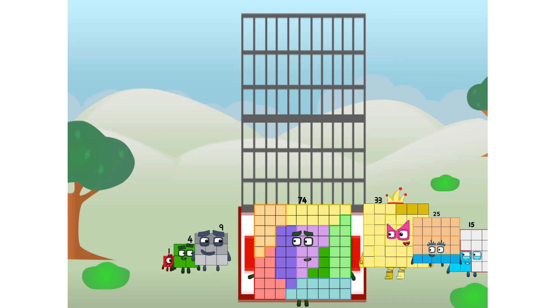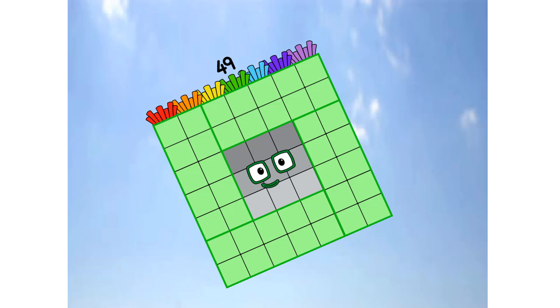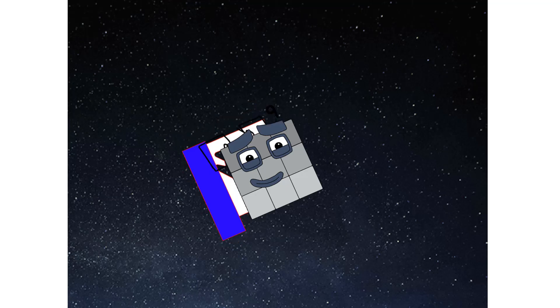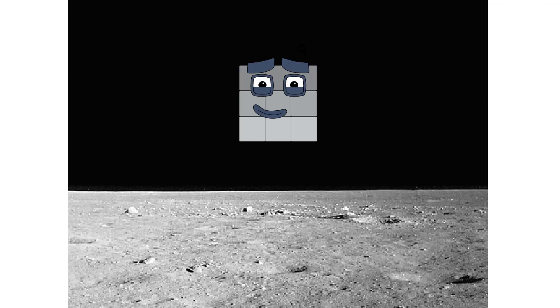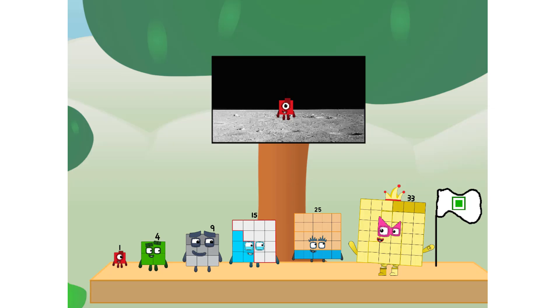We have liftoff! Primary launch stage completed. Engaging secondary stage. We've reached space. Second stage complete. Entering lunar orbit. Launching lunar lander. The square has landed! We did it! The only thing left now is to plant the square club flag.